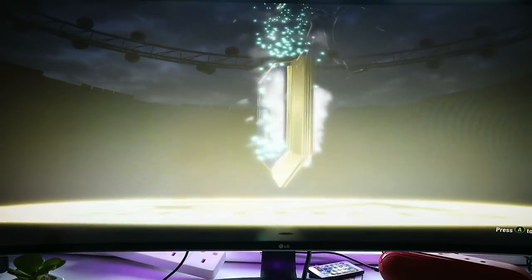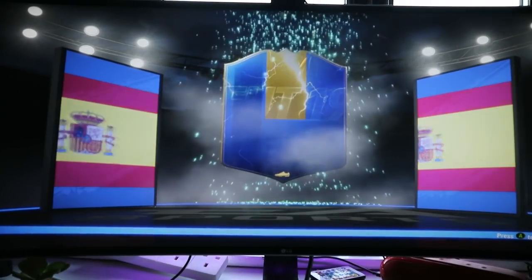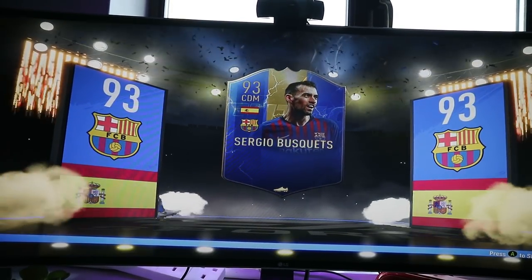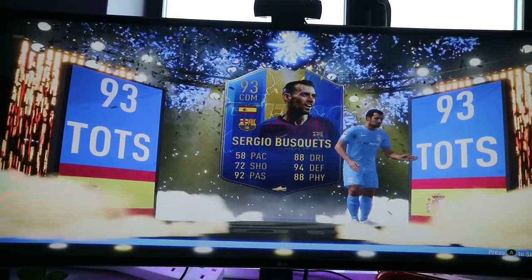Community Team of the Season pack, please. Okay, here's a walkout — that's a good sign. We're looking for German, Spanish... I've got Sergio Busquets! Okay, that's a 93. I'll put 91 in — that's a 93. I've just got Busquets.